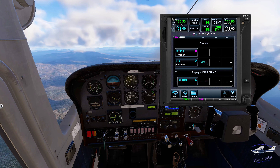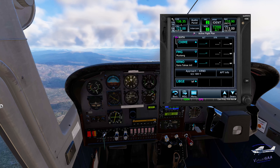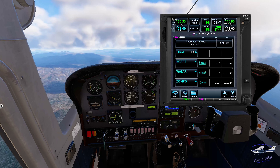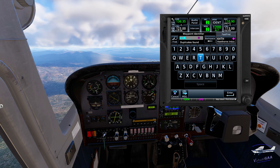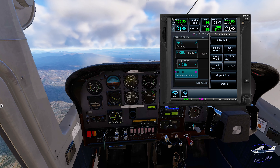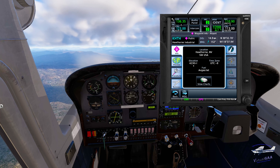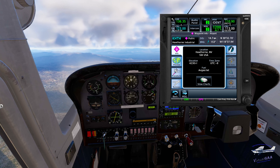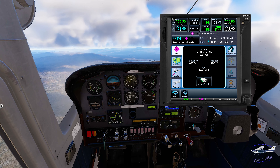Let's get some information on Hawthorne — Kilo Hotel Tango Hotel. Waypoint information: elevation is 4200 feet, so pattern altitude is probably around 5200 feet. Let's get some information on the runway itself — we've got runway 10-28 and runway 33. Let's get our weather for this airport.